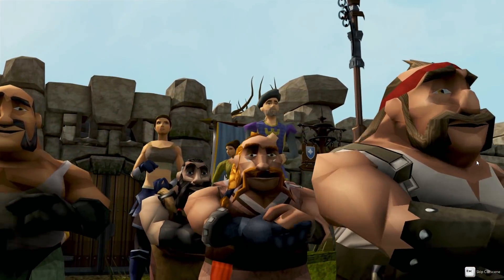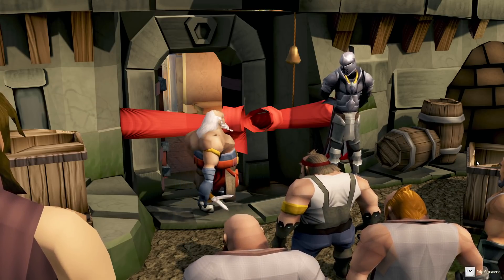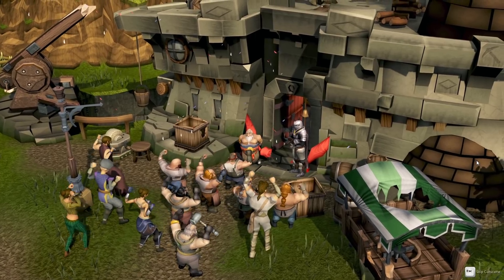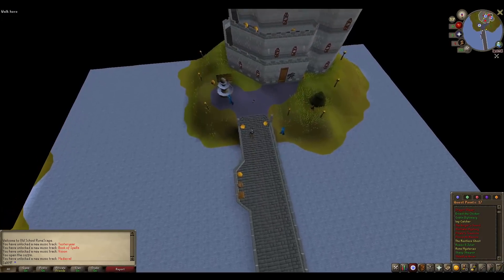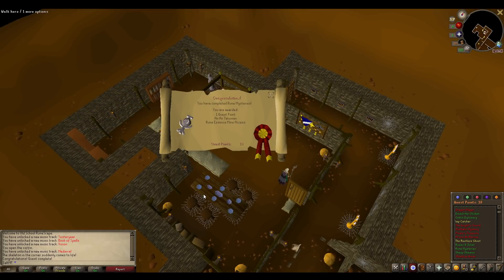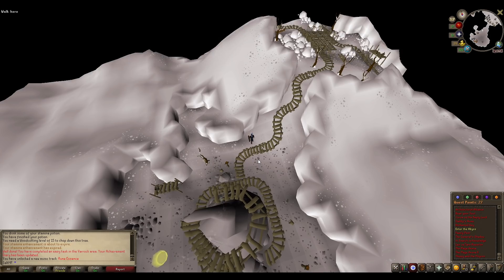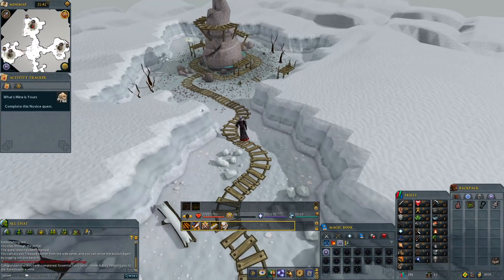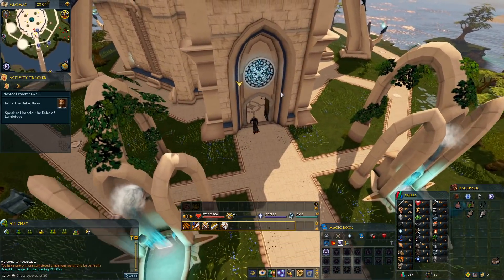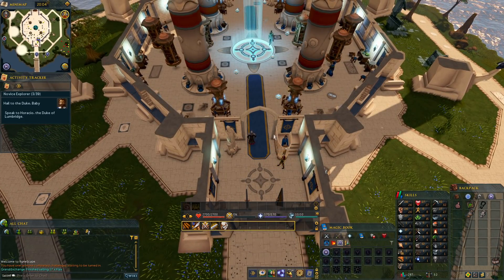Some quests have been revamped. Take the Rune Mysteries quest for example. From my memory, you went into the wizard tower, had a few chats, and wound up in an area to mine Rune Essence so you could eventually craft runes. In this version, you can do that immediately, making Rune Mysteries a completely different quest entirely. And you know what? I hated it at first, but then I wound up really enjoying it. The whole thing has voice acting, which surprised me.